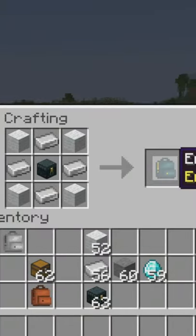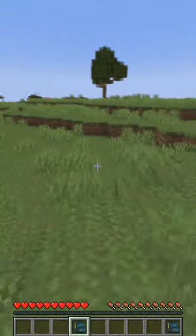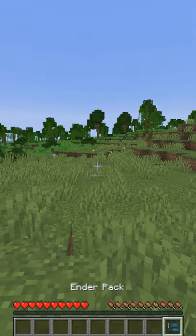Then we also have the ender backpack. You craft it with an ender chest instead of a chest. You can put stuff in the backpack, throw it away, and access it from another ender backpack — and the same goes for ender chests.